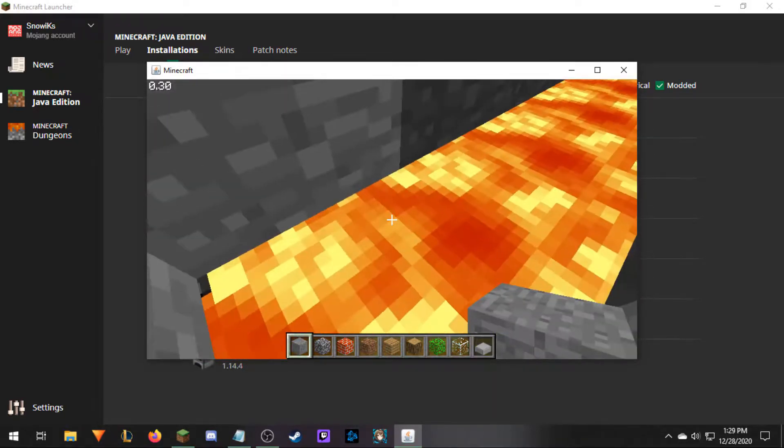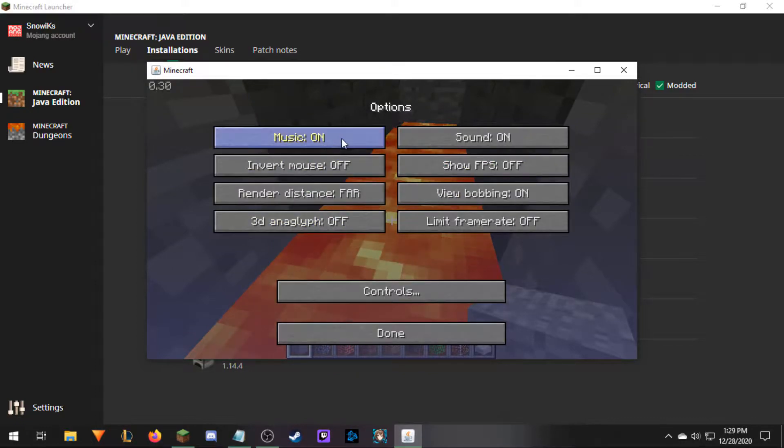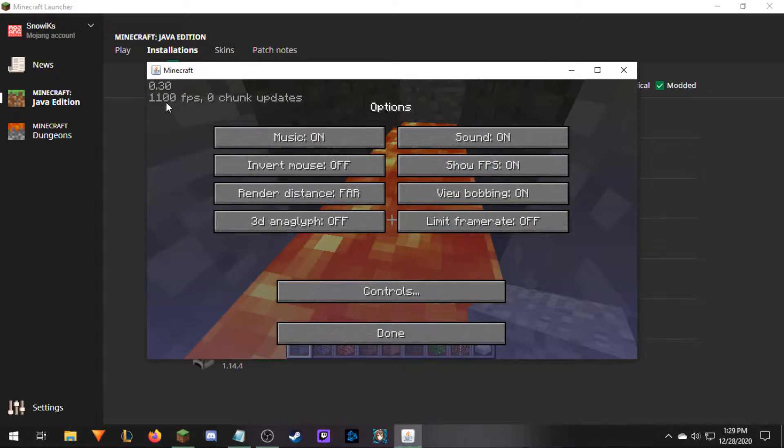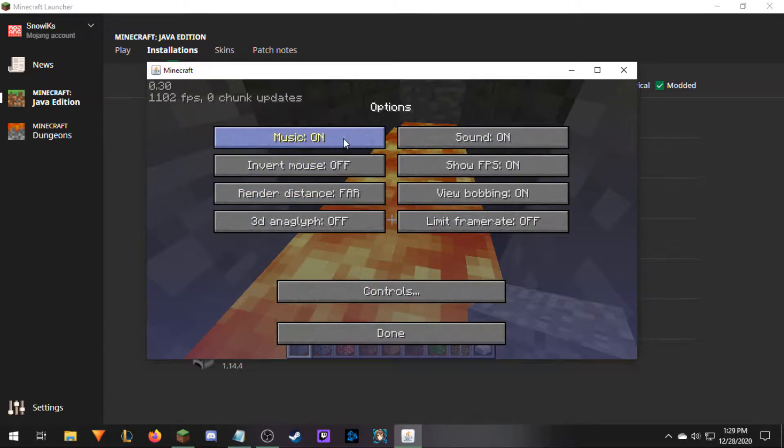However, we now have a menu. We can save the level, load the level, generate a new level, and we have options. As you can see, our sound is on — just nothing's playing. Our render distance is currently at far. We can show the FPS; I'm getting over a thousand frames a second because this version of Minecraft is very, very simple to run. Anyone can play this version. You can limit the frame rate, but you really don't need to. Even with a far render distance, there is no music, there is no sound still.